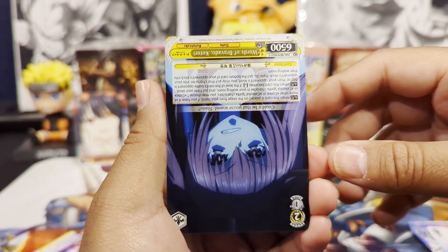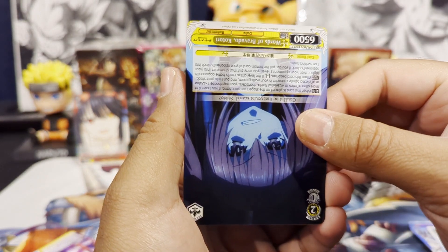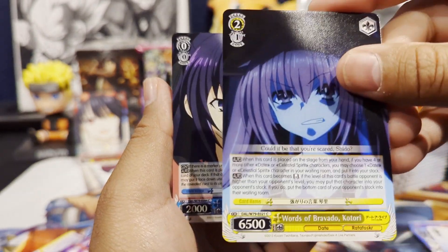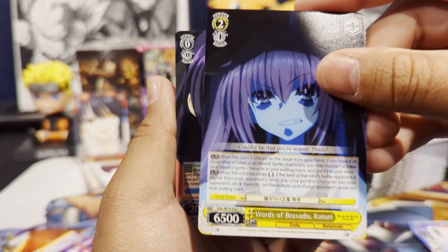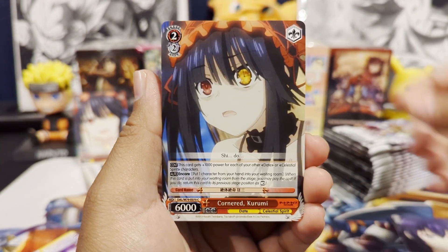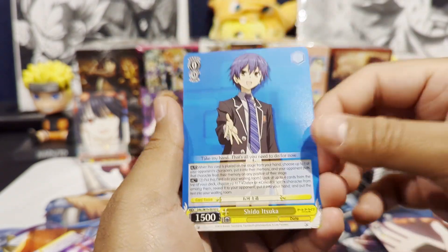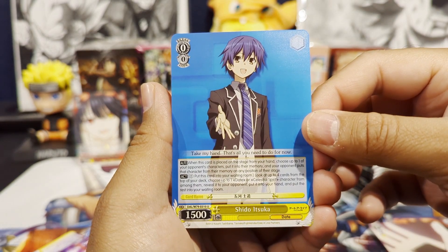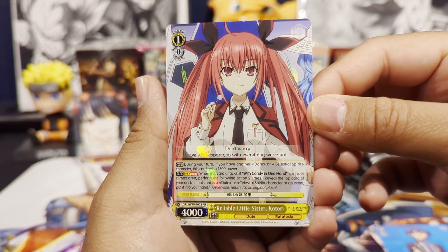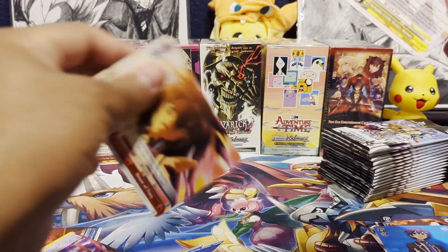Did we just get an upside down card? I was going on about the Avatar set coming out. But it's Words of Bravado Katori. Sulking Toka. Another Kurumi card. Basic Realizer. Shiro Itsuka. And we have our Double Rare Reliable Little Sister Katori. And our Climax card in the back.